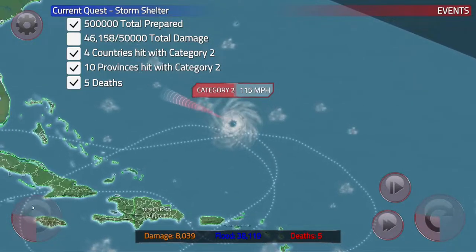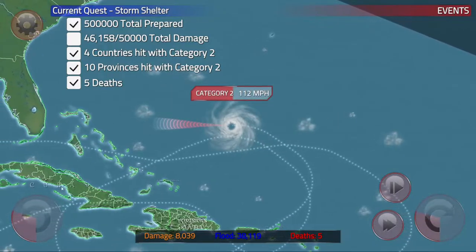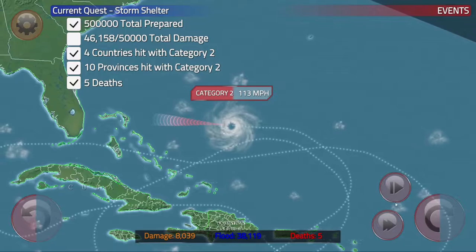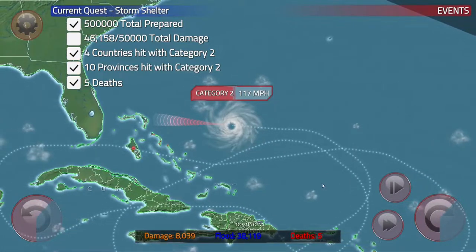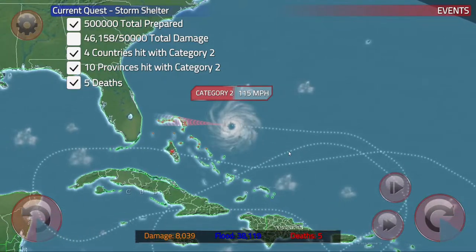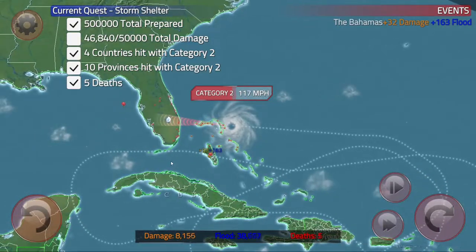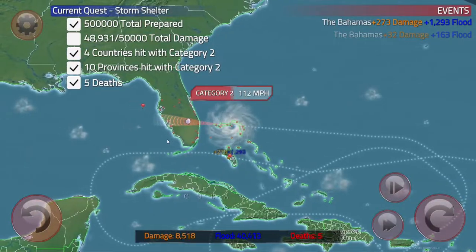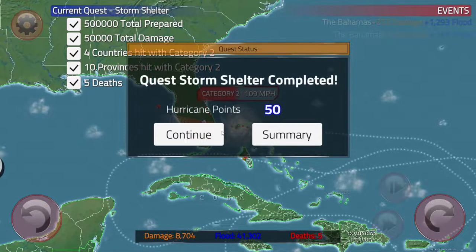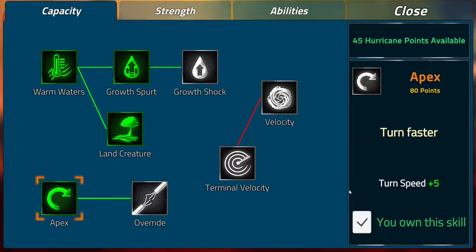Let's get that total damage. I think this is the Bahamas we're going to hit. Bermuda's around here too — there's a triangle somewhere. Maybe I can find the ancient aliens. I hope I can get a hurricane strong enough to wake up the ancient aliens. Look at that DPS! 50 points. Thank god I can get the super turning now. Now I will be the most dangerous donut-doing hurricane ever.